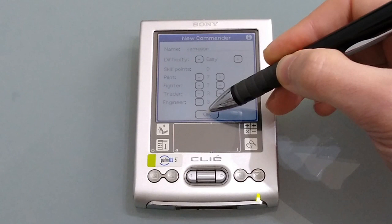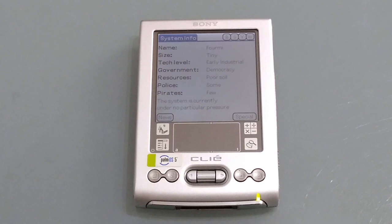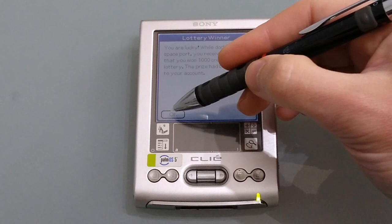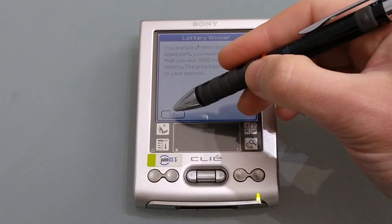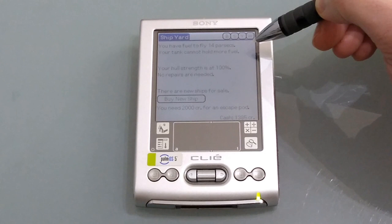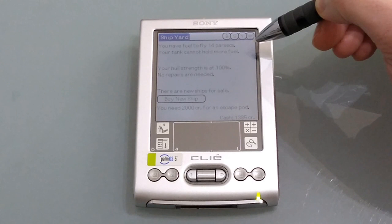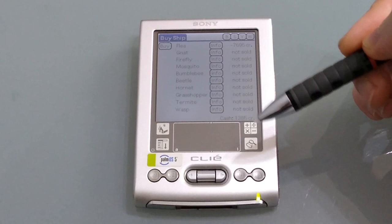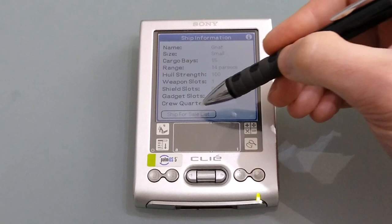Personally I like to have plenty of Pilot and Fighter skills because I like to play pirate later on. Here we are at the beginning of the game. There's a special button which gives us a special mission — we're being offered some cargo for a thousand credits, but we're going to decline for now. We can buy goods, sell goods, and go to the shipyard to repair or refuel the ship. You can also buy new ships in this game — like in Elite, you can upgrade to better ships with more cargo bays, more weapons, or more gadget slots.